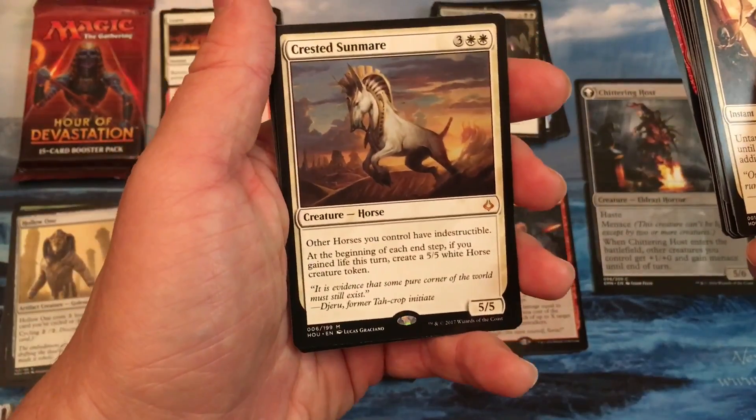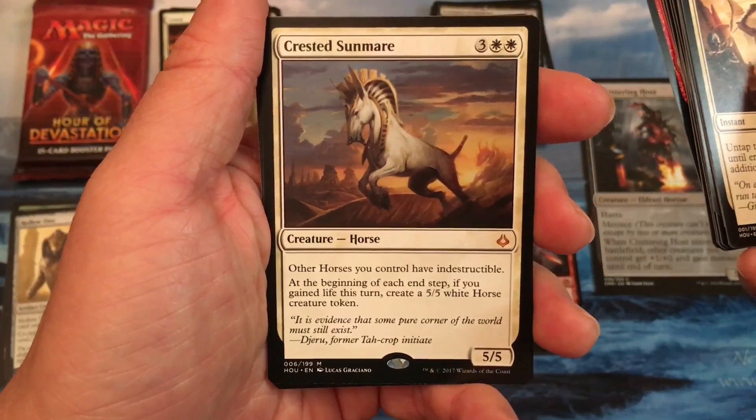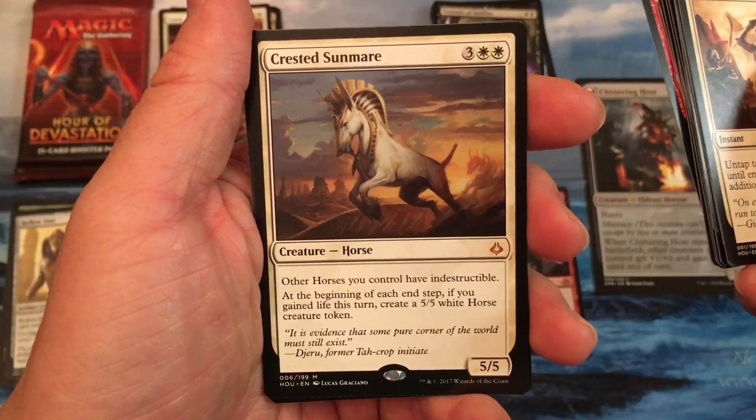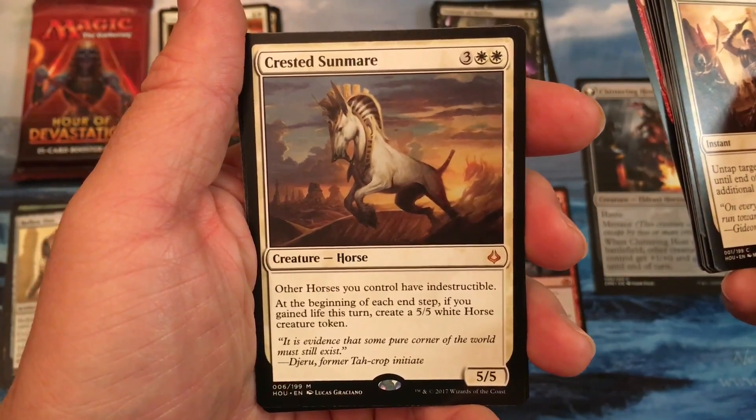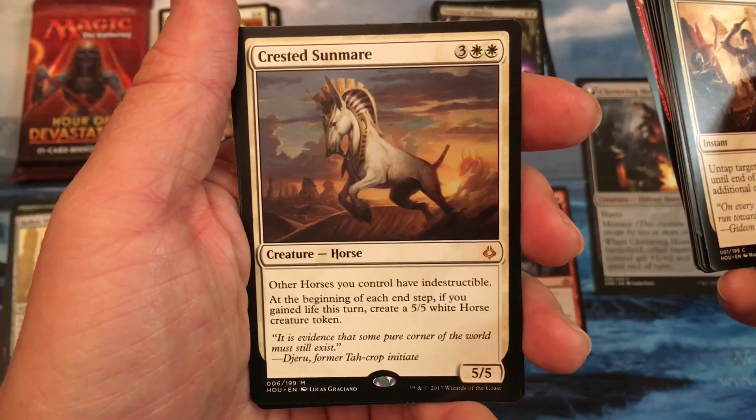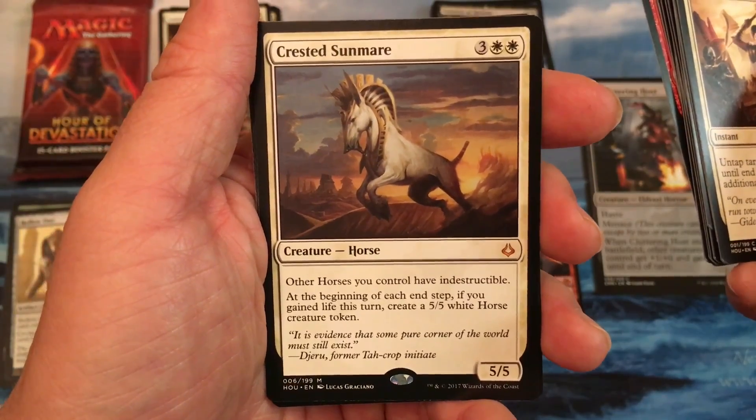But at least taking that and being able to shuffle their graveyard back into the library alleviated that problem, and I went on. Fun! The big horse, Crested Sunmare. Nice. Horse 5-5. Other horses you control have indestructible. Beginning of each end step, if you gain life this turn,